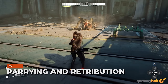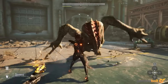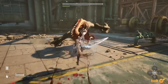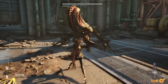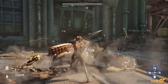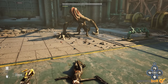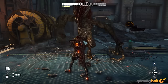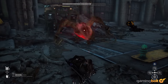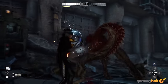Parrying and Retribution: Like Sekiro, Stellar Blade leans heavily into parrying, activated by pressing the guard button at the right moment. Doing this negates any damage from an attack, but also builds energy for special attacks called beta skills. When fighting a boss, you may notice a row of small yellow icons beneath its health and shield — those indicate the number of parries necessary to enact Retribution, a powerful attack which chunks off a large amount of health and looks cool.